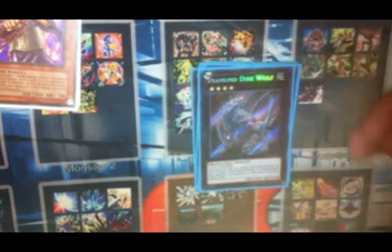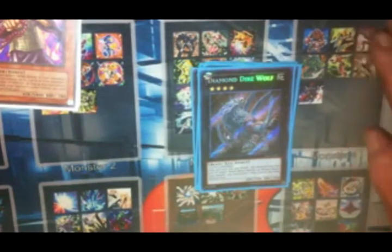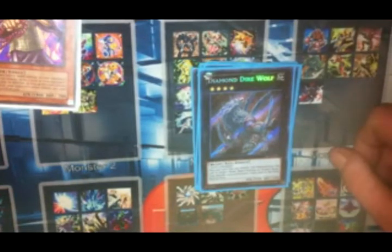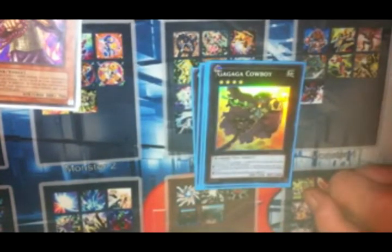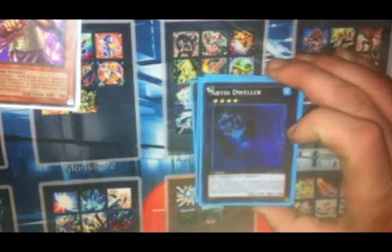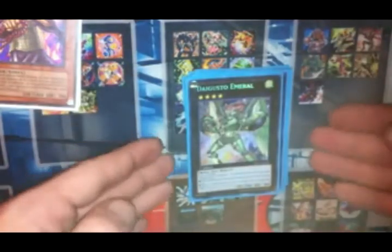One copy of Diamond Dire Wolf. I like Diamond Dire Wolf and since I run two Mewfeuille and two Hootcake, those are all targets for Dire Wolf. One copy of Gagaga Cowboy. One copy of Abyss Dweller. And then the last card in my extra deck is Daigusto Emeral.